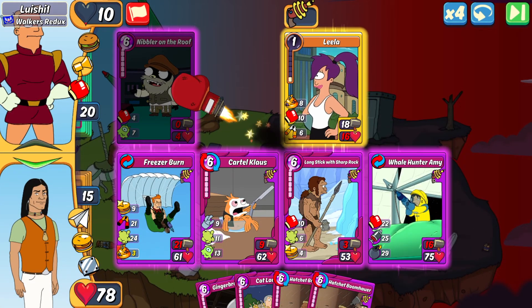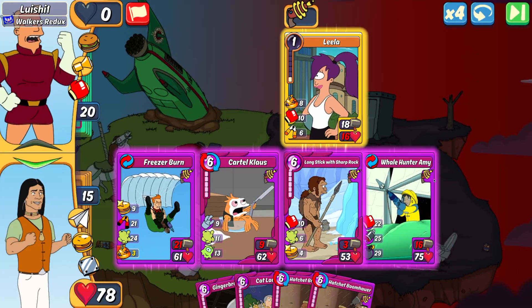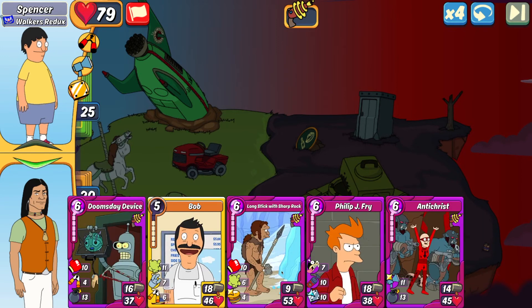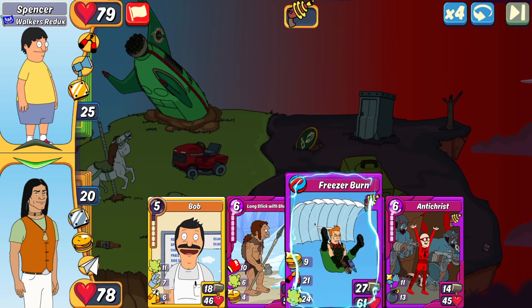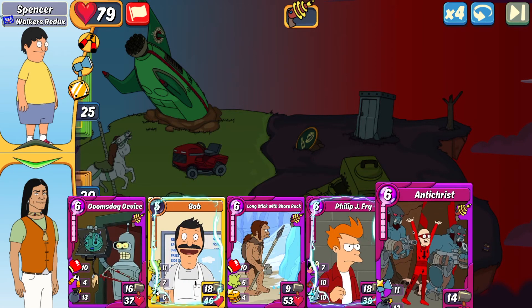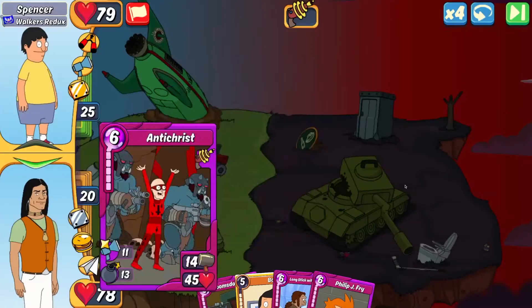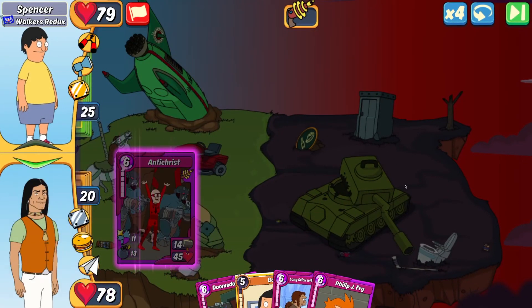Next up we're against Spencer. If I play my Doomsday I'm locked into Fry because it doesn't combo with Bob. However if I do my Antichrist, I can combo with Freezer Burn or go for Bob for the 300 Knife. Antichrist is the better opener even though it has slightly less attack.